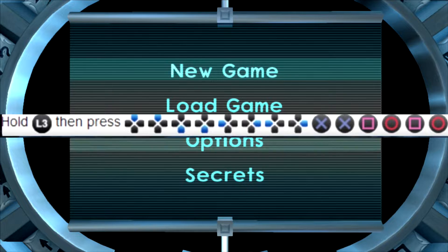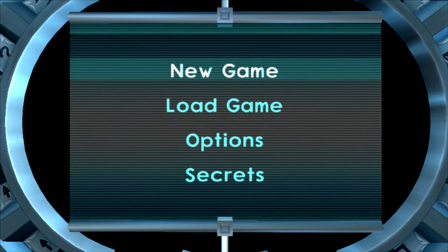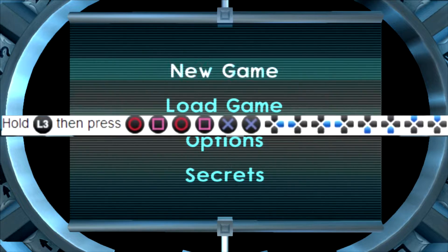I think I messed that up, so I basically had to restart it. Once you guys do it — if you do it correctly — you will hear a chime sound. And then once you get to this screen, you guys are gonna want to enter this code right here.